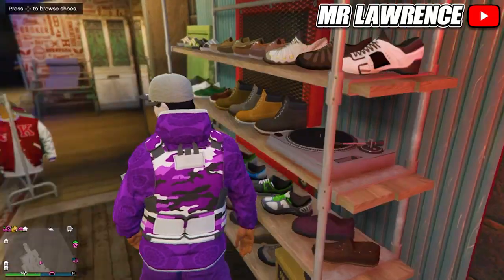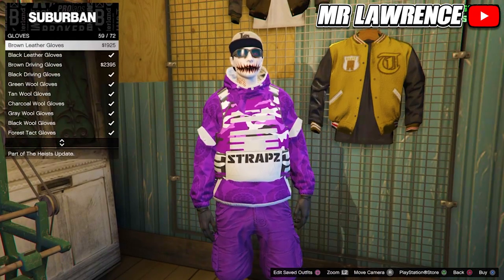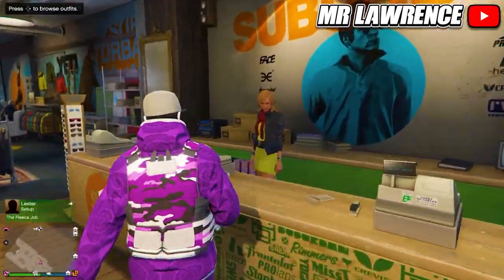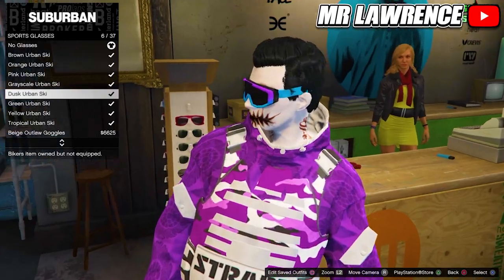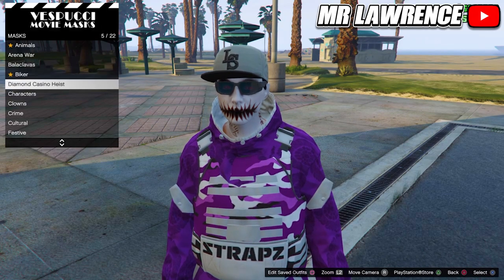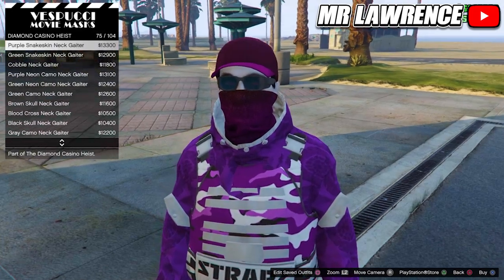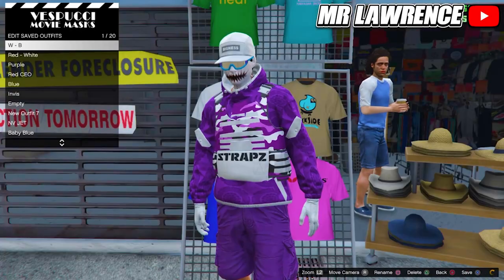Back out again and go to accessories — this section may be somewhere else in your clothing store. When you are at accessories, go to gloves and equip the white cotton gloves, number 53. From here, save this outfit in any slot and make your way over to the mask store, but before you do go to glasses, sport glasses, and buy number 6. When you are at the mask store, go into the diamond casino heist category and equip number 75. Now equip the glasses on your outfit and save it.